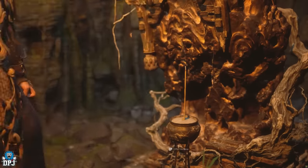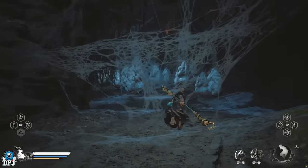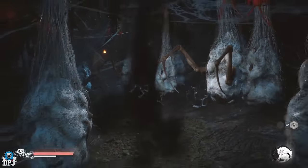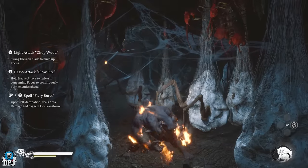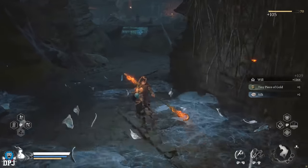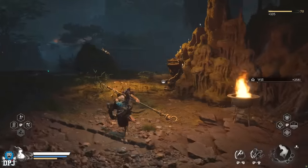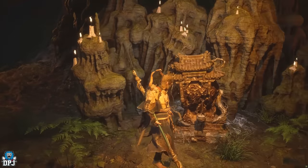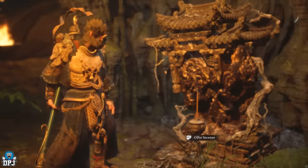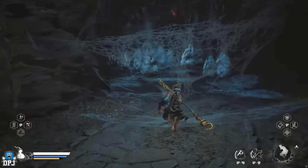From the shrine, run around the corner and you'll see a load of these hanging catacomb things. Run up into the middle of them — about here — then transform, and de-transform with the Ashen Slumber. He explodes, taking all of these out, and you get around 2,700 will plus many other materials. Then simply go back and rest at the shrine and run back. That's how wild this farm is.